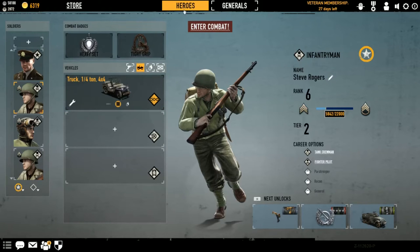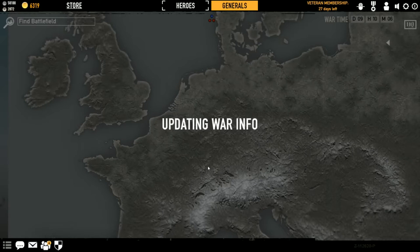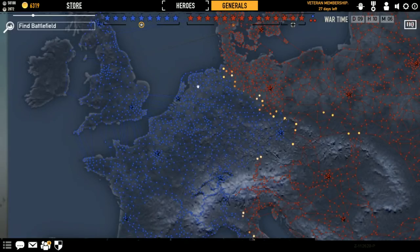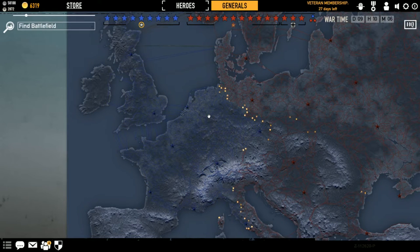You've got two big other buttons: one's called Heroes, which lists your soldiers, and the other is Generals. I have a general so you'll get to see this, but normally you won't because you're not high enough rank or don't have a general. This is the World War section, which is more of an RTS part of the game where you can pick three factions: America, Soviets, or Germans. If you are brand new and your soldier isn't above rank 2, this is way out of your league — ignore it for now.